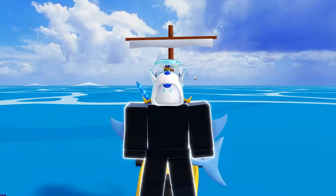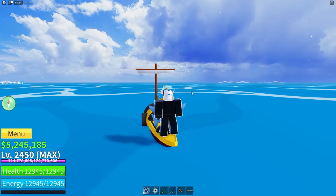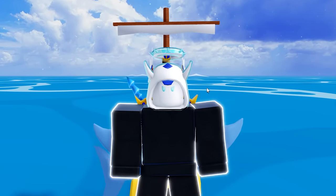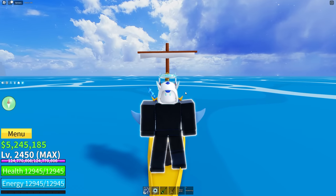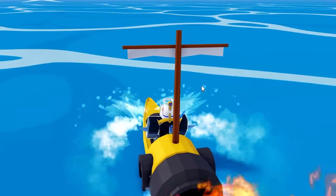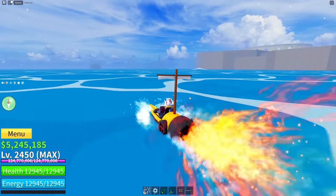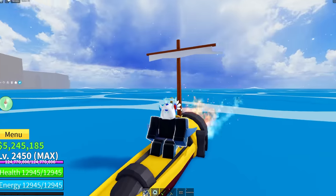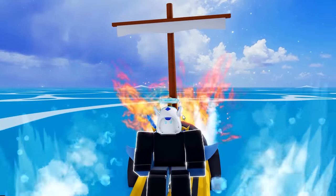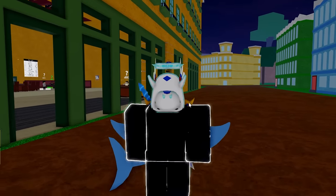Now here we are in the second sea, and the first important mistake to avoid is ignoring sea beasts. Once you get to the second sea, there's a random chance of sea beasts spawning while you're driving in the water. Make sure you fight them when they show up — you're going to need something called a fist of darkness, which will get you a dark fragment later on. It's super important, so I highly recommend slaying sea beasts whenever you see them.